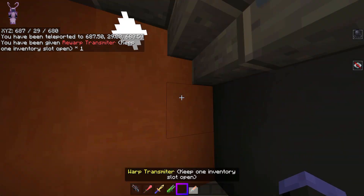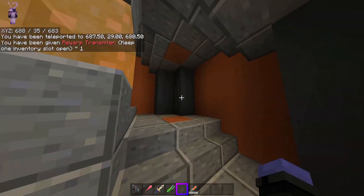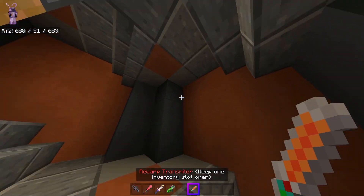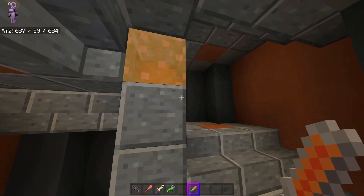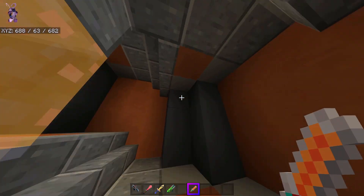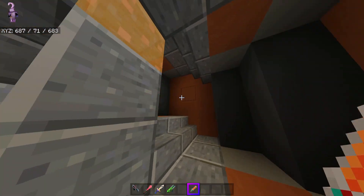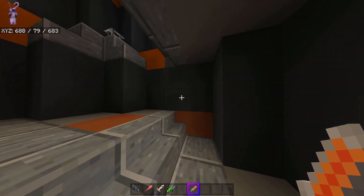Whoa, okay — so this warp transmitter sent me somewhere, I guess back to my ship or something. Where am I? I have a rewarp transmitter too. I'm just messing around — this add-on is one of those add-ons that's all about exploring and finding things, and what better way to do that than literally exploring and finding things. I feel like I'm going in an infinite loop — let me start breaking things on the way up to check.